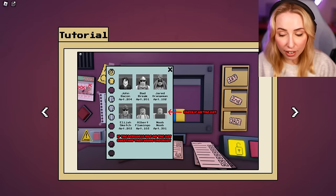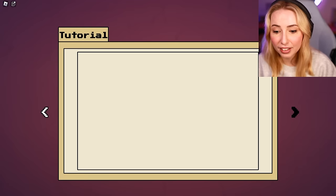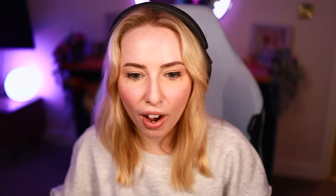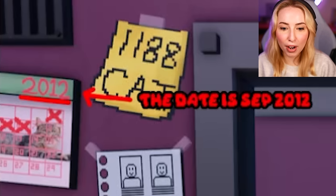We've got our list of everybody that's on it. And we've got to check the ID and everything, and apparently make sure the cat stamp is on the card. Make sure the date is correct — September 2012.